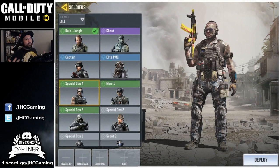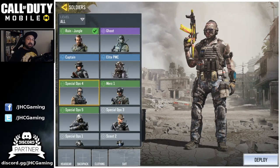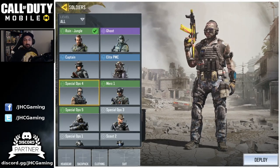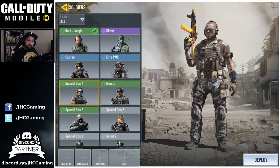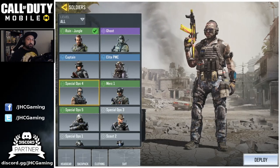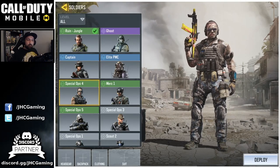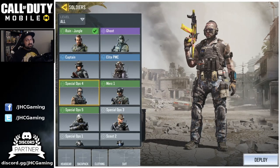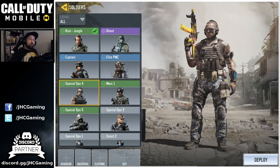What is up guys, Johnny here back with another Call of Duty Mobile video. Today's video is about how to get free character skins in CoD Mobile. There are a lot of cool skins in the game, and this is the question I had the most in the past week: how can you get character skins without spending money, without buying CoD points? The answer is yes, you can get free character skins. Spec Ops 4 was free last season, and we have more free skins this season.